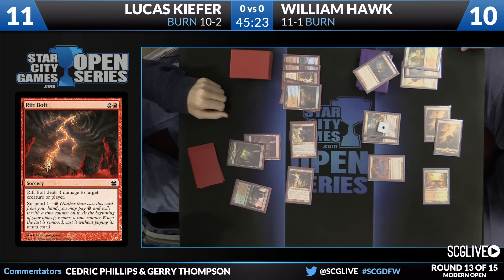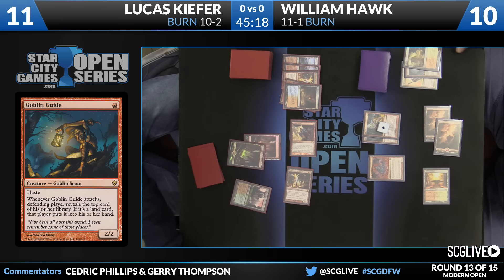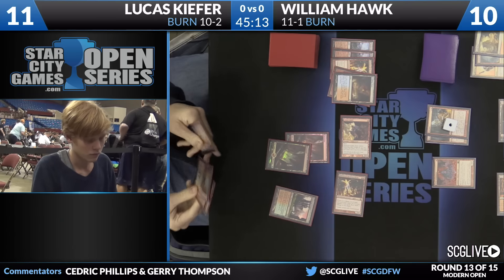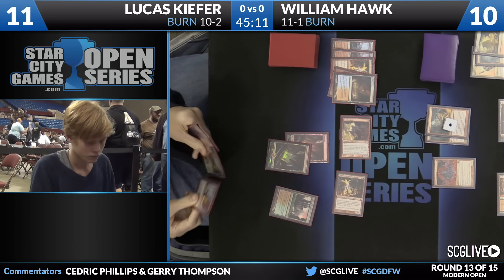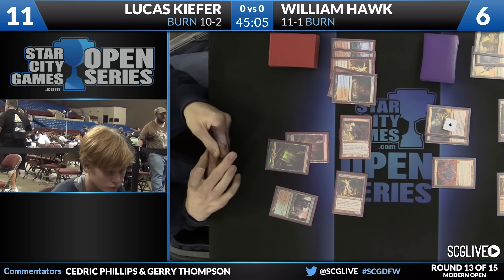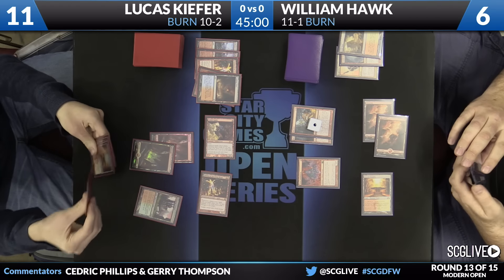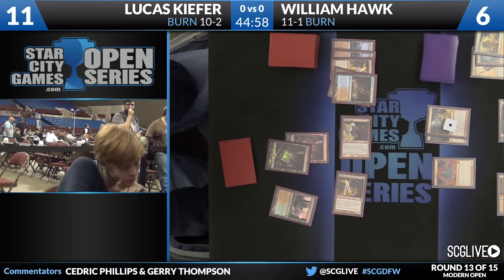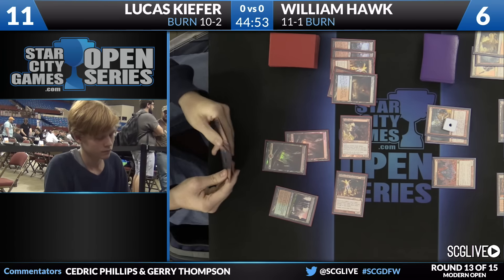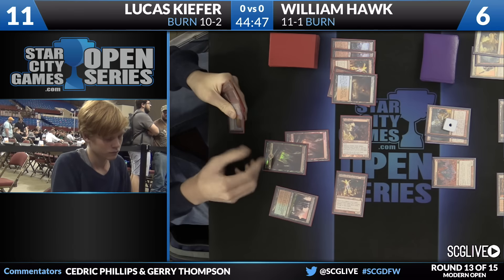Remember, Goblin Guide has dished out quite a few lands for Lucas Kiefer. He'll be attacking. Goblin Guide trigger — Goblin Guide on top for William Hawk. He'll turn that face down; doesn't get to draw that one. He'll be taking four, falling to six. Does Kiefer have a winning line of burn spells to cast here? Lava Spike in hand. On William's upkeep, he's probably going to be able to Grim Lavamancer down the Eidolon and then resolve those Rift Bolts. So if Lucas doesn't actually have a way to finish the game this turn, he might actually be the one in trouble, despite being off to a very good start.